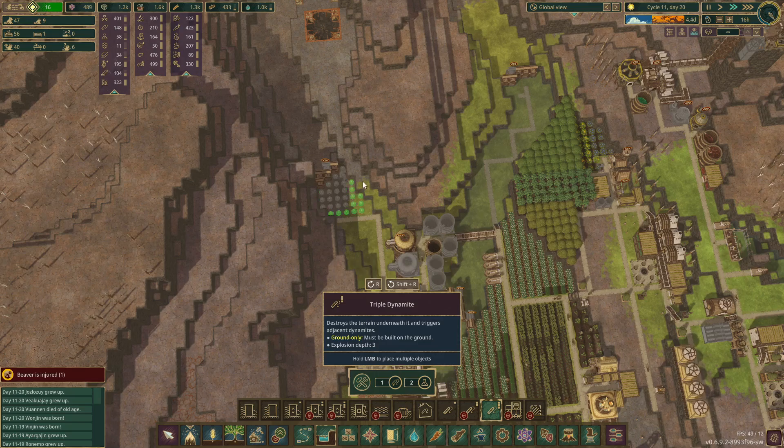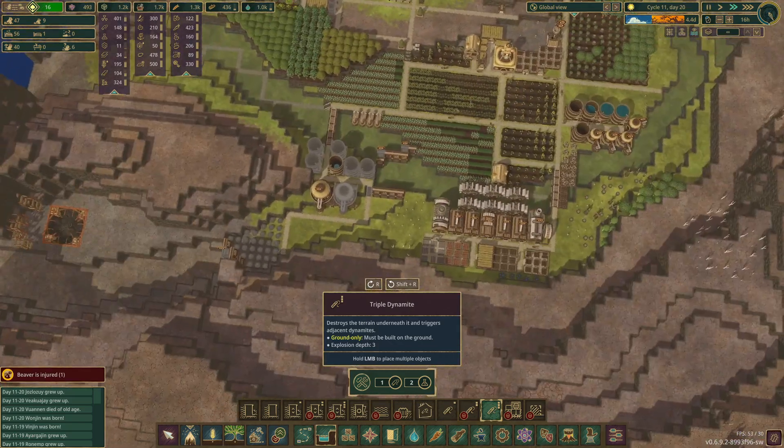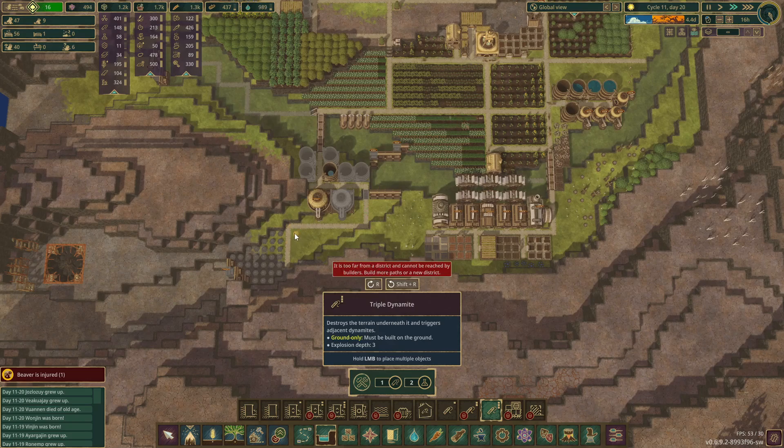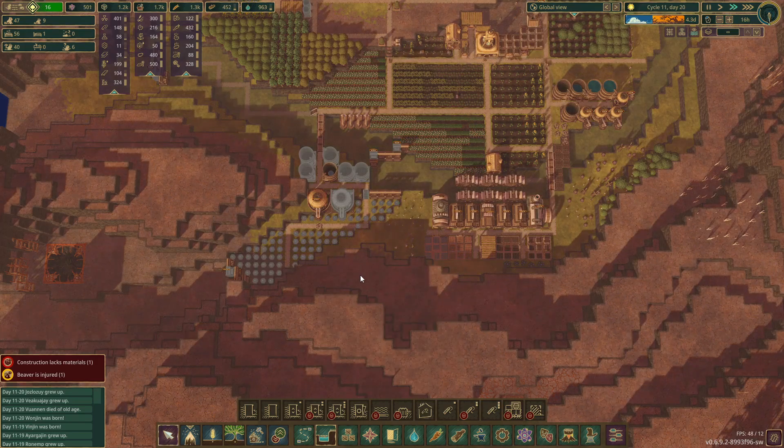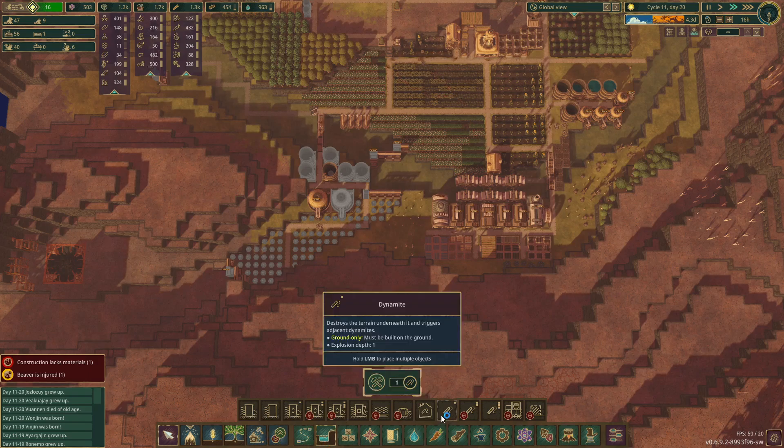I was wondering if we were close to the bottom of the map, which would make it difficult — but it's letting us. We're going to go ahead and do all of that. That'll make a huge amount of water.